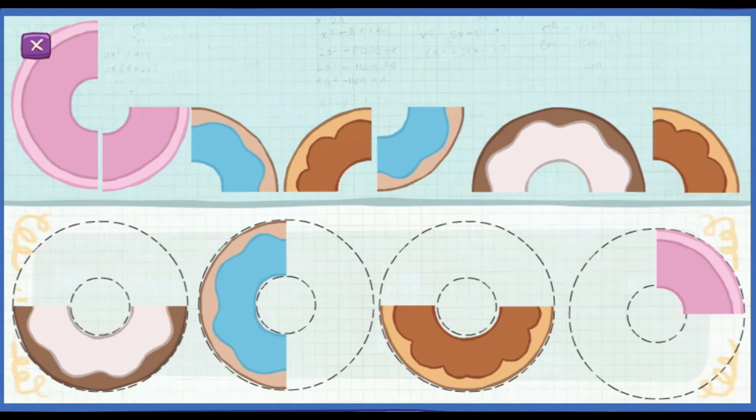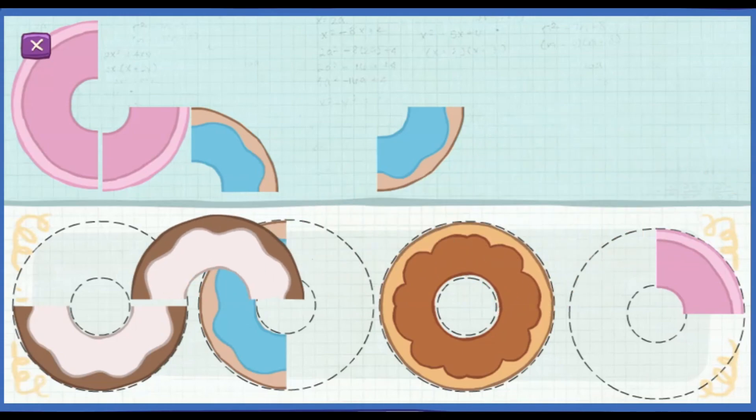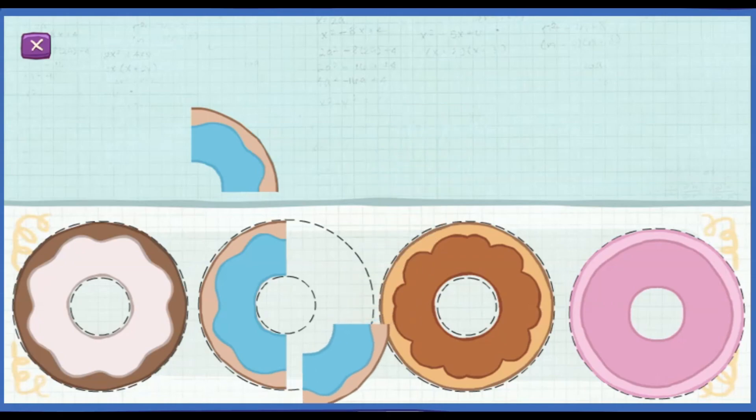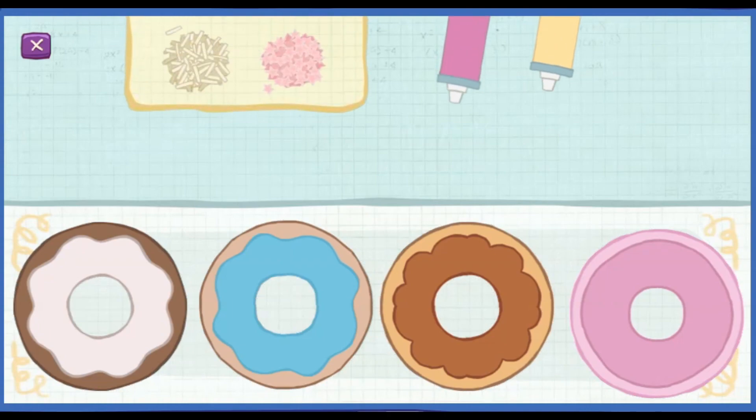Put the donut pieces back together. Close match. Those two fourths make one half donut. You fixed the donuts. Hooray!